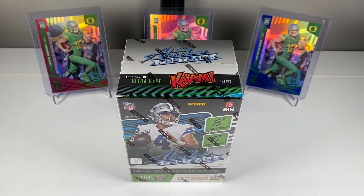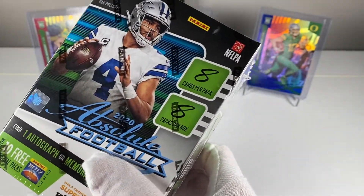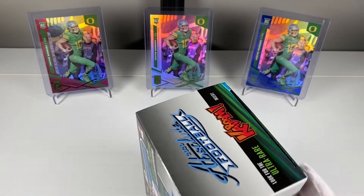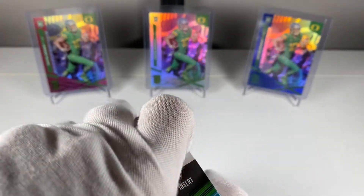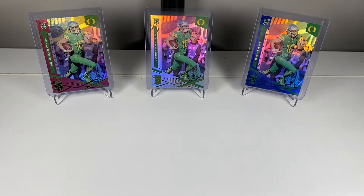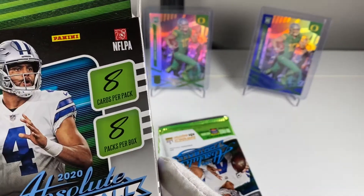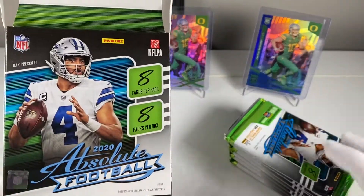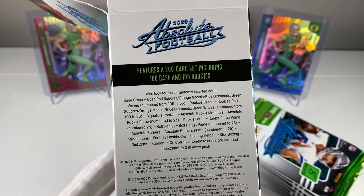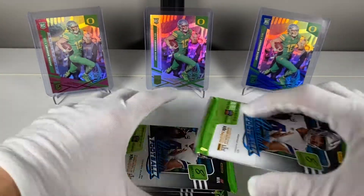Hey guys, welcome to another edition of Clutch Pulls. Today we're gonna be ripping a blaster box of 2020 Absolute Football. This is a newer product — you can find the big Kabooms in here, which is what we're looking for. I know they're super rare, but it's cool you can pull one in a retail product. You get eight cards per pack, eight packs per box, on average one auto or mem card. There are some numbered parallels too.